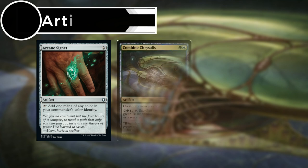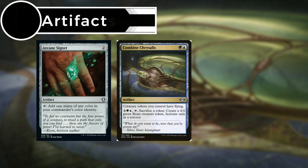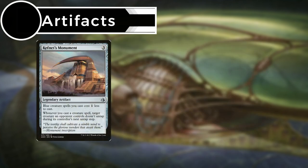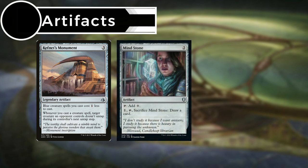First up are our artifacts. Arcane Signet gives us one mana of our commander's color identity. Combine Chrysalis makes creature tokens we control have flying. Crystal Shard is a repeatable way to get our creatures back into our hand to recast them and gain more value from our commander. Kefnet's Monument makes our blue creature spells cost one less, and whenever we cast a creature spell we tap a target creature an opponent controls and it doesn't untap during their controller's next untap step. Mind Stone taps to give us one colorless.